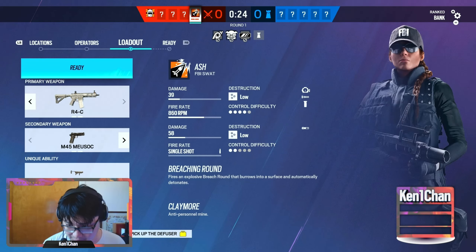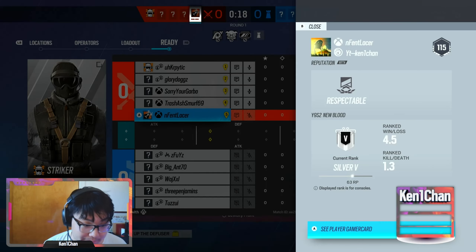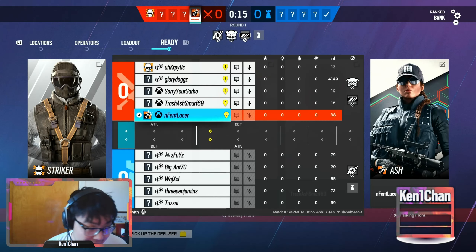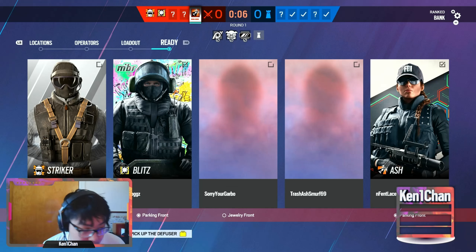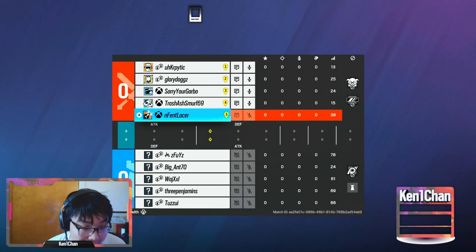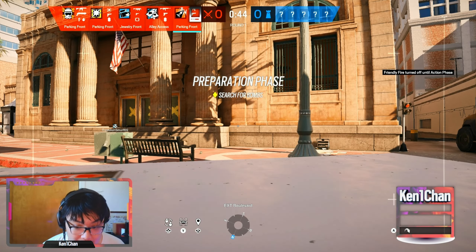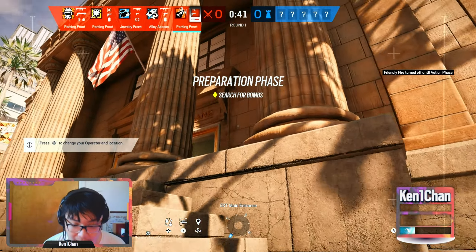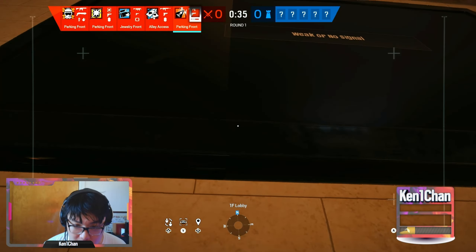I'm probably gonna jinx it because I'm talking like I'm good or something. Hopefully this is my Silver 4 rank up. I'm gonna be explaining how I do my Bank pushes because I know a lot of people don't like Bank — it's not one of their favorite maps but it is mine. If you have good aim you will literally never go negative on Bank. You'll have like a 2.0-plus KD on Bank every single time if you know how to play it. I'm gonna start off by doing this lobby drone.